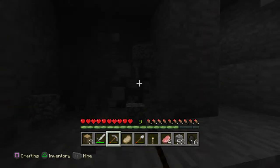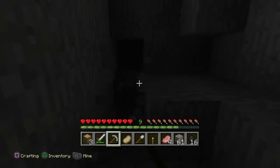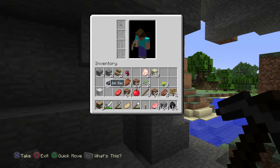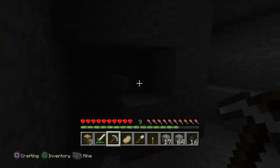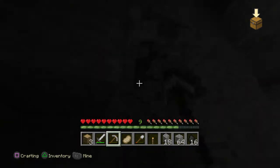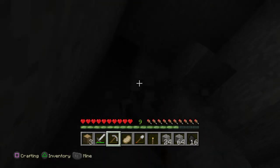One thing I like about the console version more than the PC version is the fact that it gives you a guide that shows you how to craft stuff, so you don't have to go to the wiki every 10 minutes to look up how to make an enchanting table or some kind of trap. You just go into the menu, look up what to do, and press X to do it. It's pretty convenient. It would be nice if they integrated that into the PC version, but oh well.